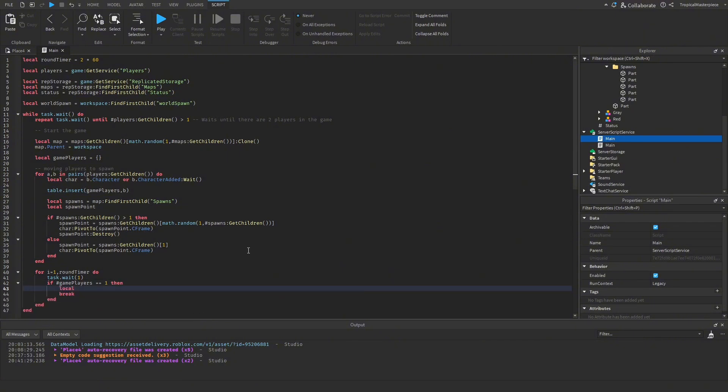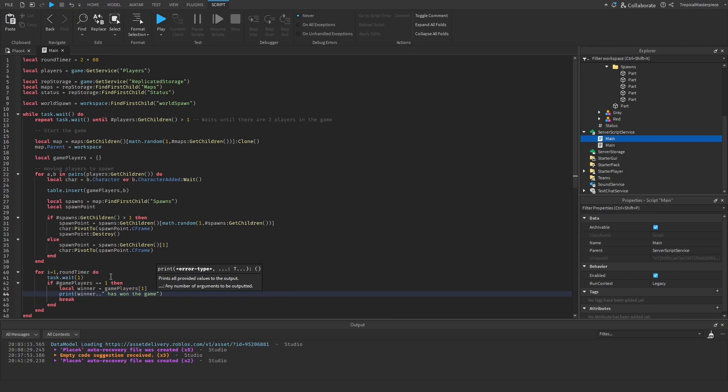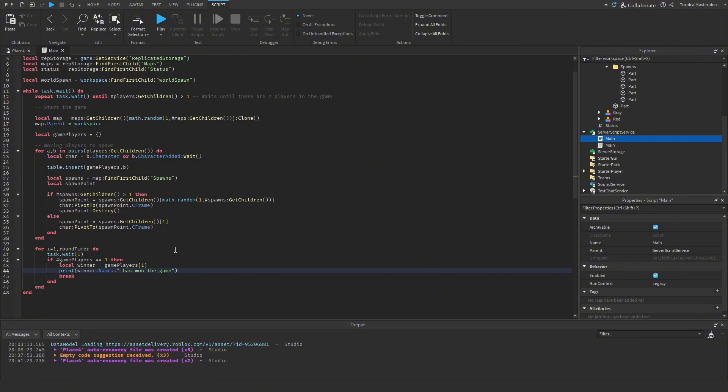When the round ends, we get our winner: `local winner = gamePlayers[1]` — this is our last surviving player. Then we print `winner.Name .. ' has won the game!'`. Now we need to check if our players are even in the game in the first place.